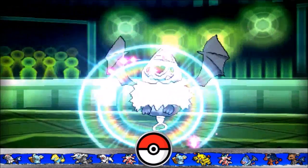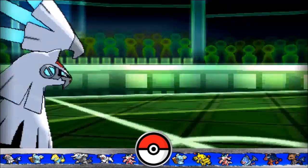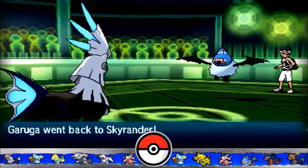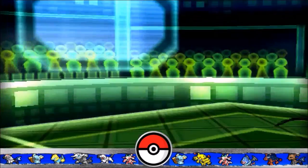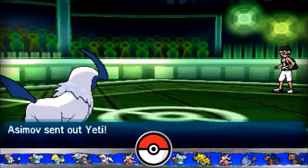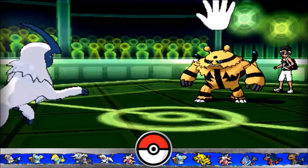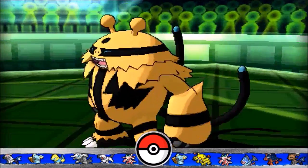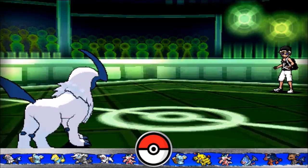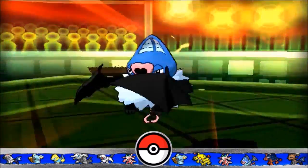He brings in Absol, and I'm pretty sure this is a Stored Power variant. He goes for Calm Mind trying to set up without terrain, and that works in our favor. He tries to sponge my Ice Beam, but quite frankly I have Parting Shot, which will lower his Special Attack and Attack by one stage, making his Stored Power useless. This also means that my Absol is now very capable of wrapping the game up. I don't blame my opponent for that play - it was a very good play, probably the ideal series of plays.